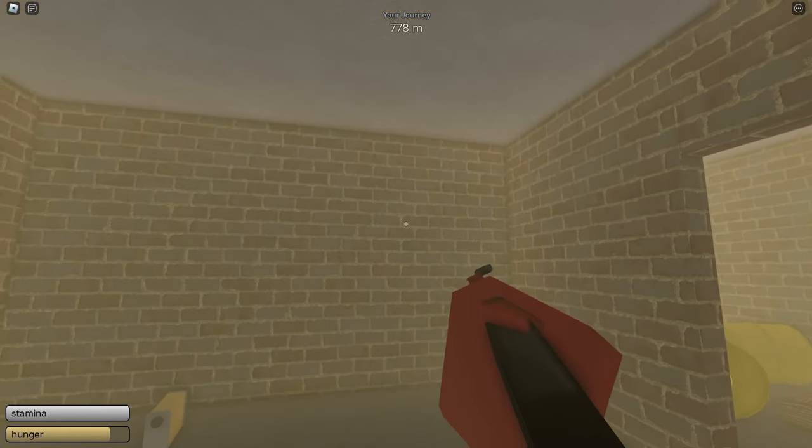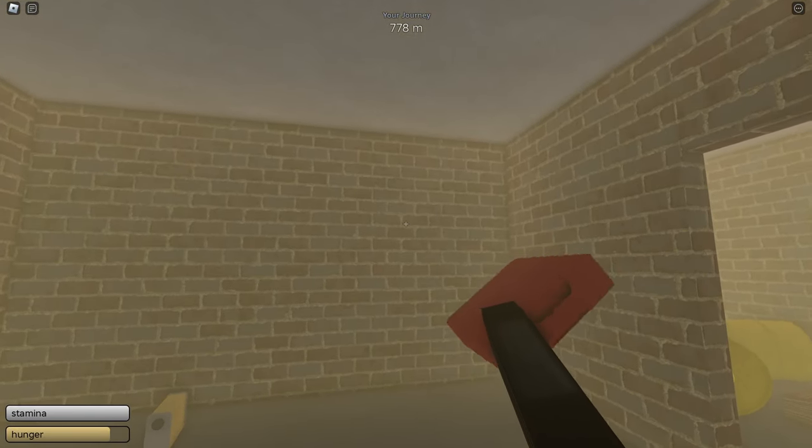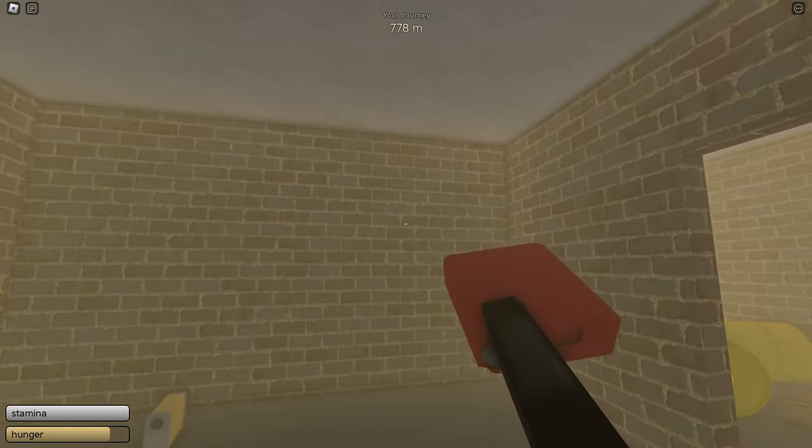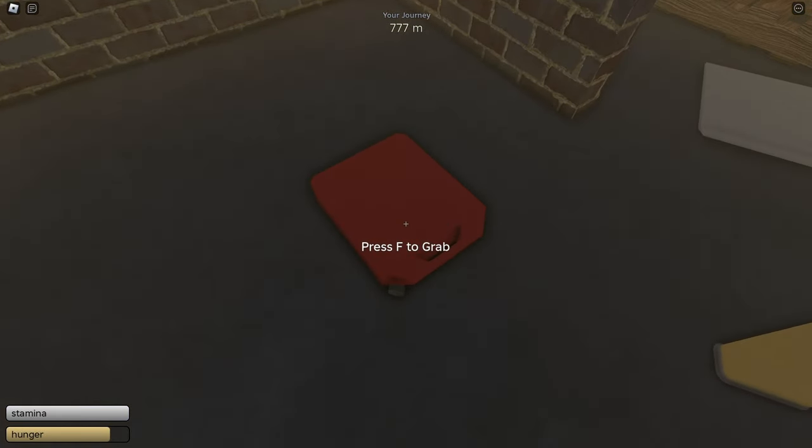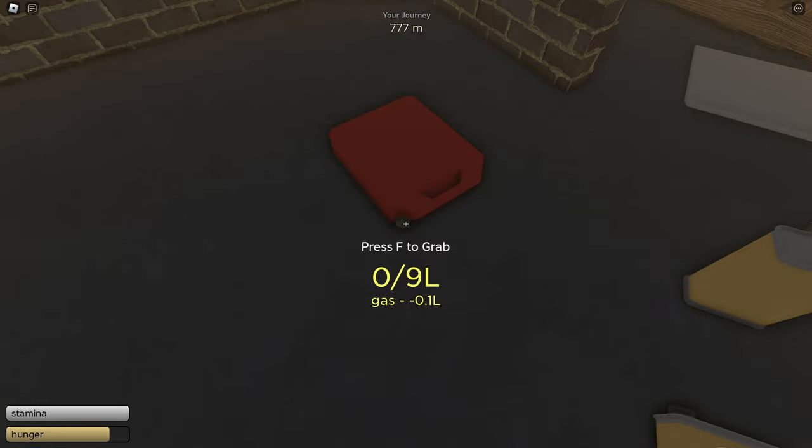Then I need to pour out everything from this jerry can. I'm going to pick it up and hold the right mouse button, then rotate to pour out all the content. Now it says minus 0.1 liter oil, gas — so now I have infinite gas.